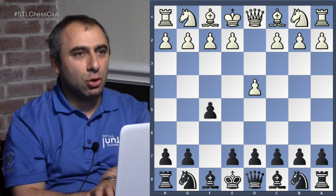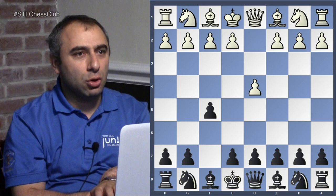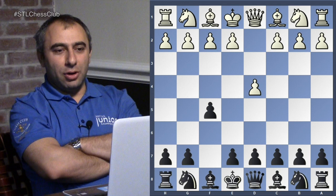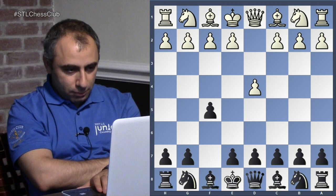Do you guys know this opening? What's the name of this opening? I see several hands here. Yes — the Dutch Defense. This is a very sharp opening. When black plays f5, he's aiming for a very interesting battle; basically he wants to go for a win. c4 is a classical setup.